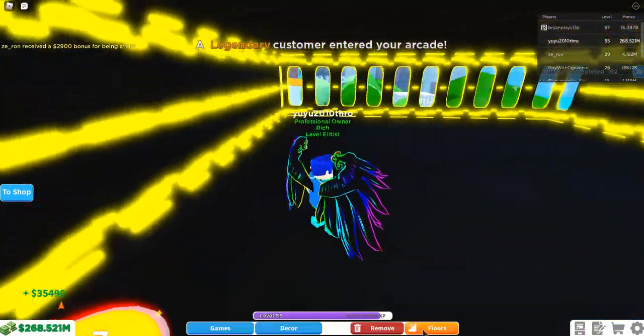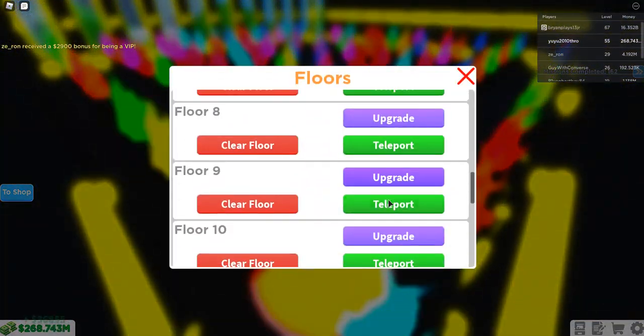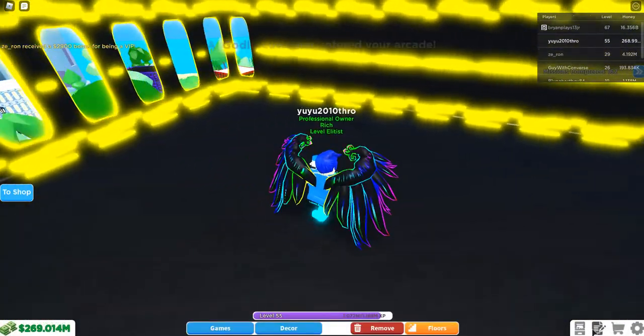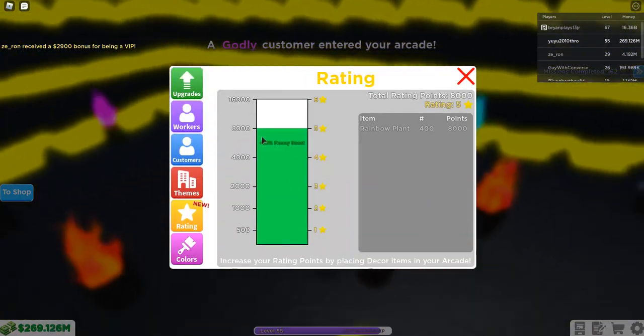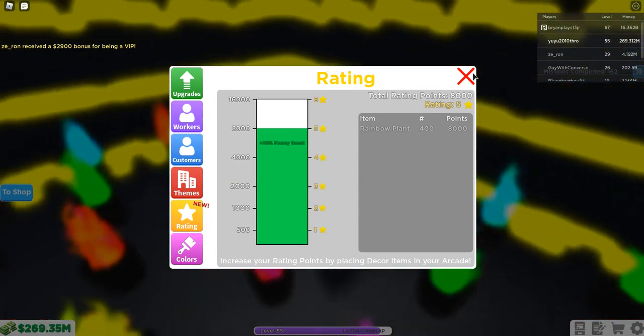Floors 7 to 10 are filled with Rainbow Plants. If you didn't know what Rainbow Plants do, Rainbow Plants actually give you rating points, and rating points give you stars, and every star is a money boost.